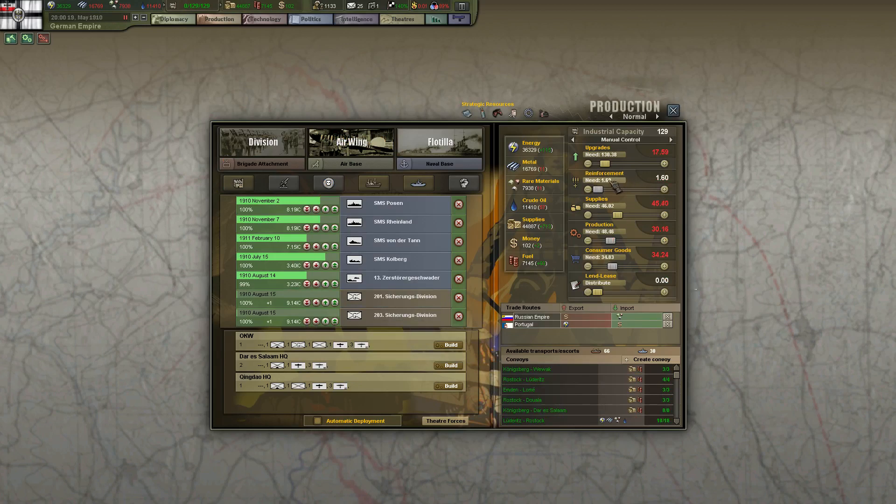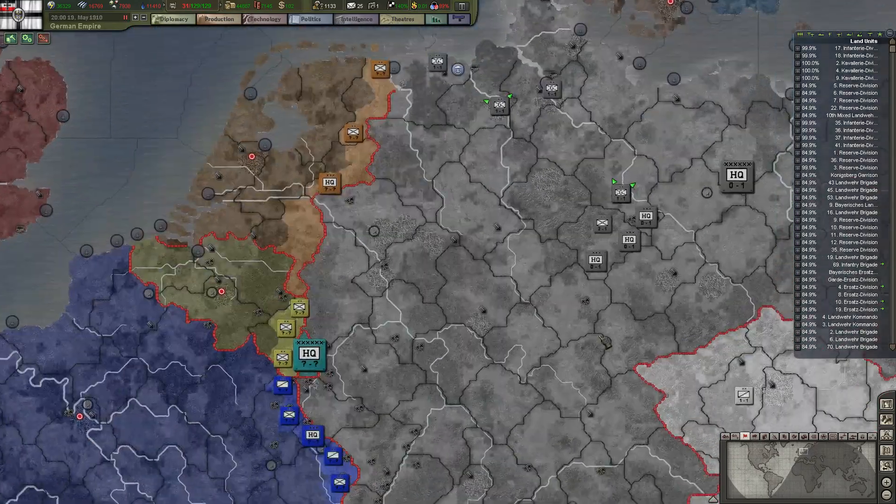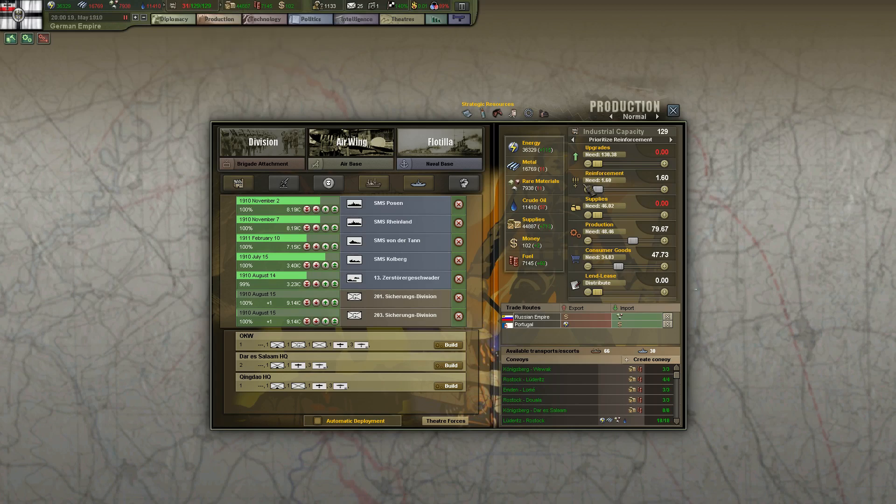We're going to need more and more consumer goods now. Prioritize reinforcements — the only one that actually seems to work. Again we're wasting 31 now because of the production allocation, really. Why are you doing this? I think that's the problem with the mod actually.